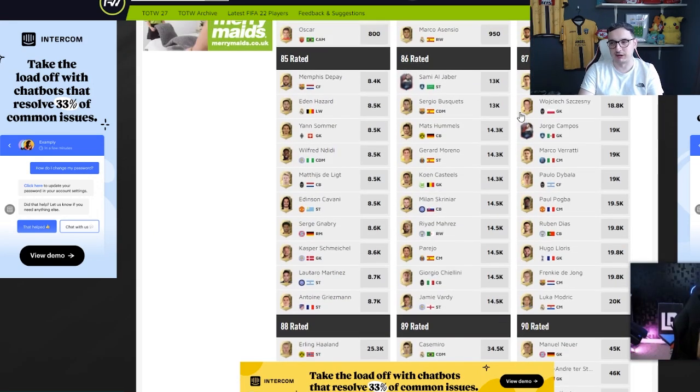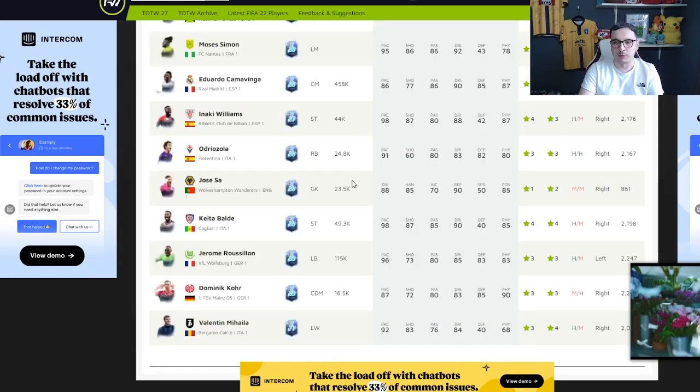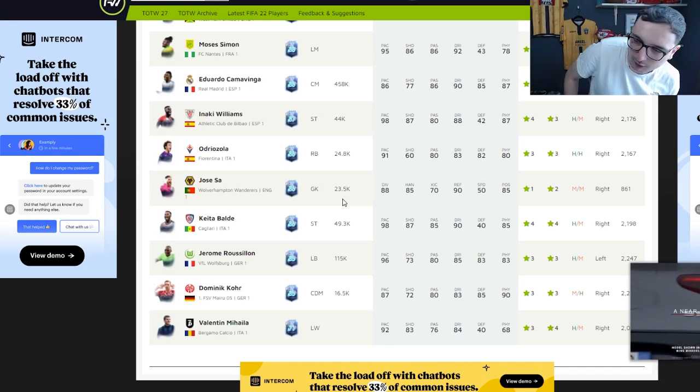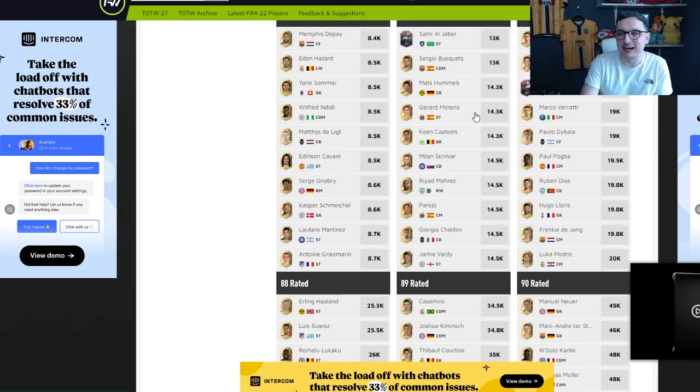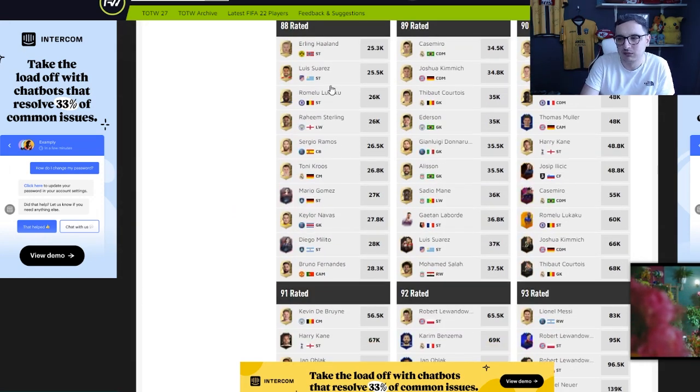Jose Sarr — he's 86 rated. If you look at that, he's 14.5k at the moment, currently selling for around 23k. I wouldn't be surprised if he hits 21k relatively easily. He'll probably get a clean sheet, and there's no doubt Balde will start. And a win. So from 23k to 88 rated, that gets it up to about 28k, give or take, depending on the card. So again, profit there.